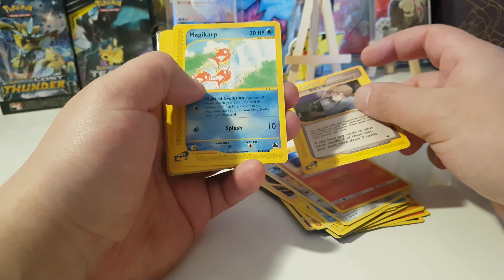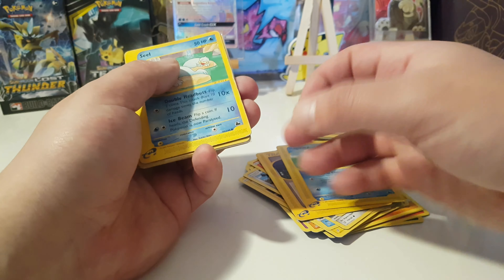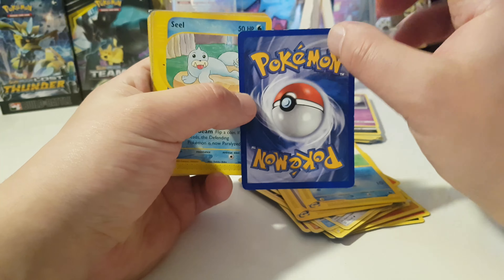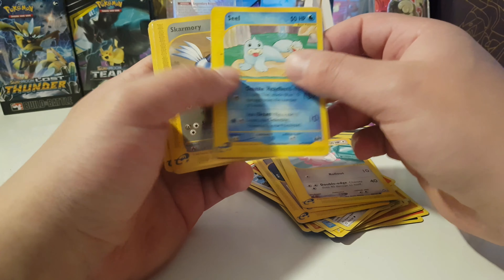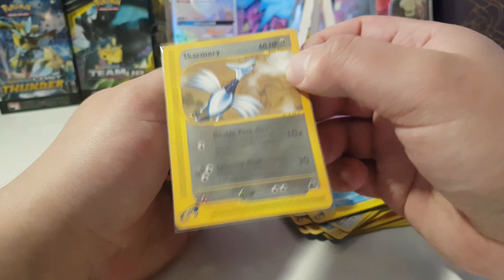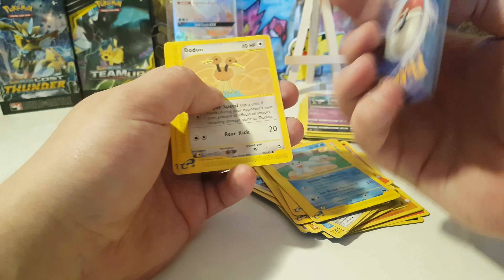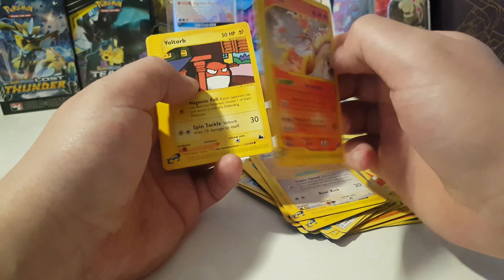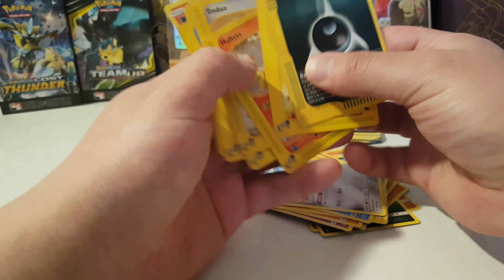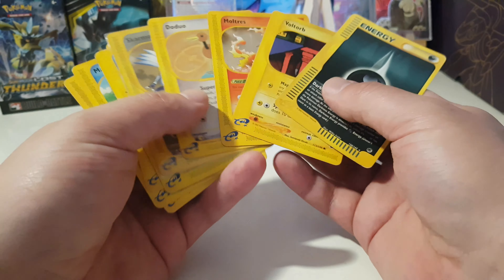Not in very good condition — Trainer, Bill's Maintenance, not in super good condition. I don't think these cards are gonna be in any good condition at all. Well, this one looks pretty okay — has a little bit of widening over there. Chansey's seal is messed up. Oh, Skarmory — and it's a reverse! It's not the best condition but still. Duo Moltres, Voltorb, and Dark Metal Energy. Basically these were the cards I wanted and paid less than a dollar for.